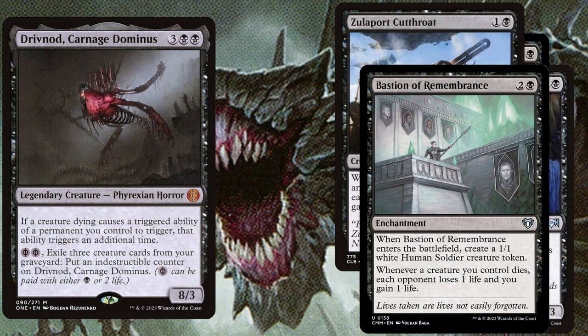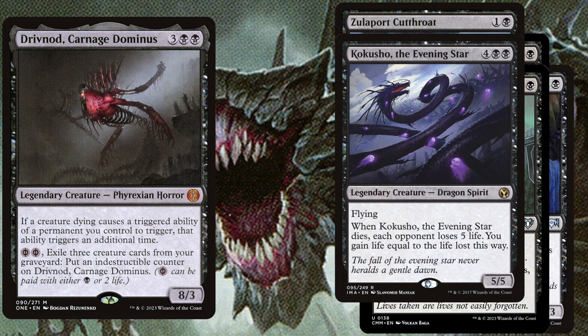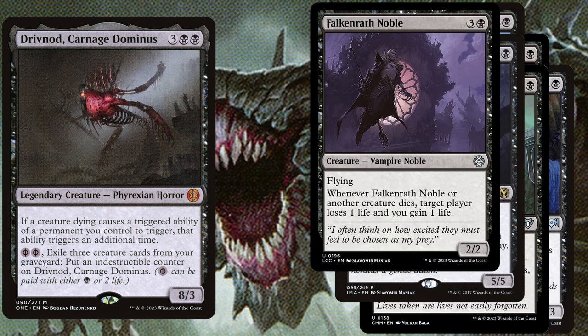Bastion of Remembrance, 3 mana enchantment: when it enters the battlefield create a 1/1 white human soldier creature token. Whenever a creature you control dies, each opponent loses 1 life and you gain 1 life. Kokushu, the Evening Star, 6 mana 5/5 flying: when it dies, each opponent loses 5 life and you gain life equal to the life lost this way. Falkenrath Noble, 4 mana 2/2 flying: whenever it or another creature dies, target player loses 1 life and you gain 1 life.